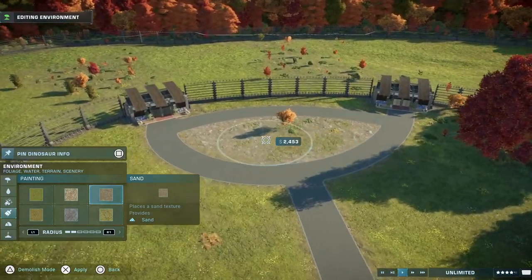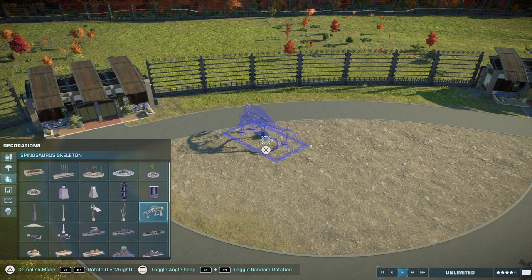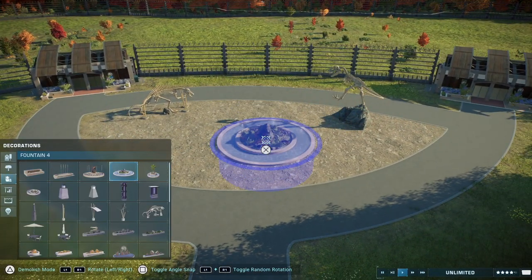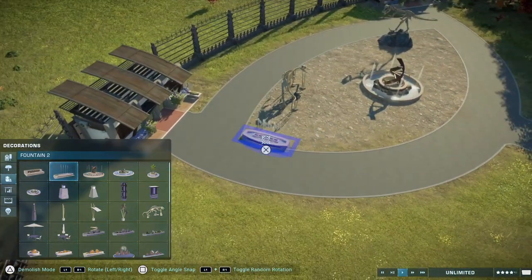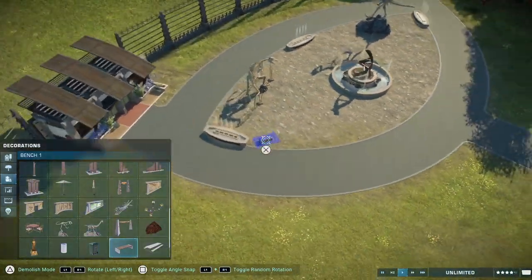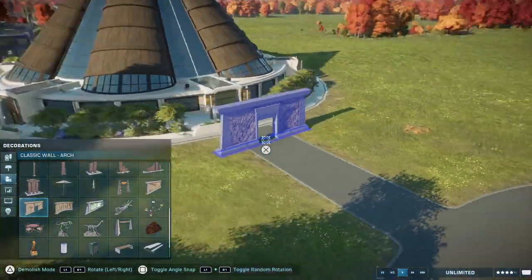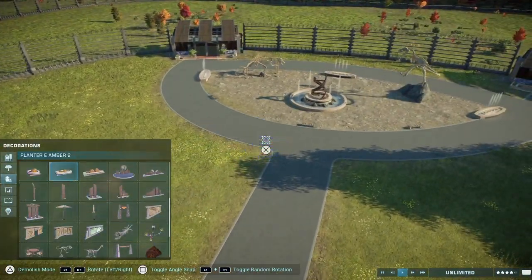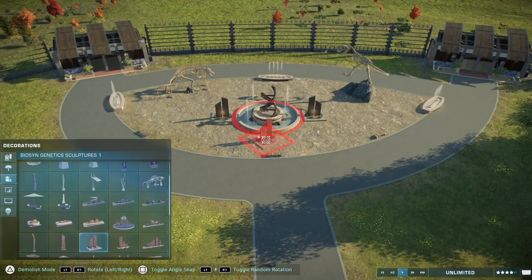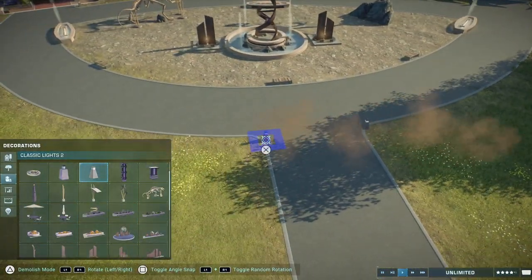I'm not too worried about getting a perfectly symmetrical curve because I don't think I can due to how I've placed certain parts of the enclosure and the viewing gallery. What really matters is what's going inside it: a base layer of loads of sand to separate it from the grassy areas around it, and then a bunch of rocks and skeletons. This time I'm going for the Spinosaurus and Tyrannosaurus rex skeletons because this is going to be a carnivore enclosure. I also add a few benches and a fountain in the middle.